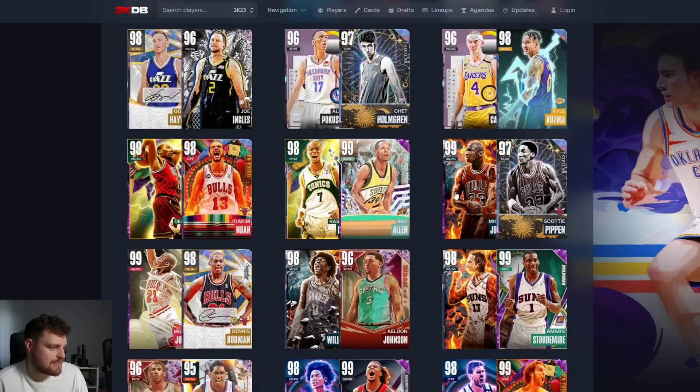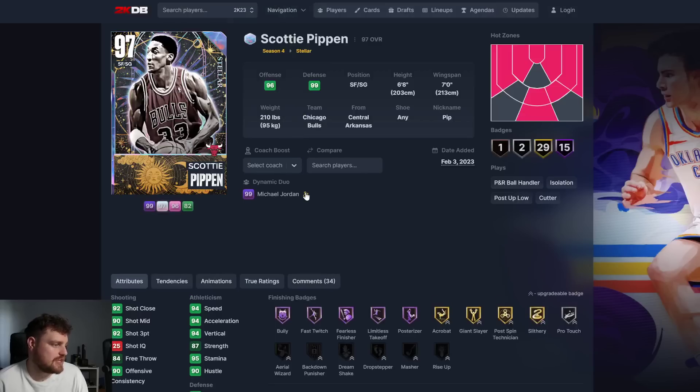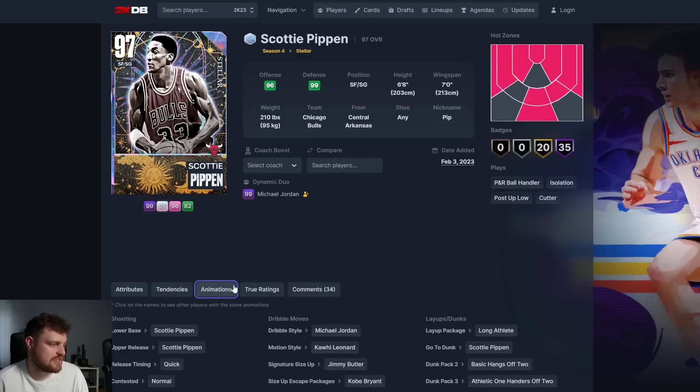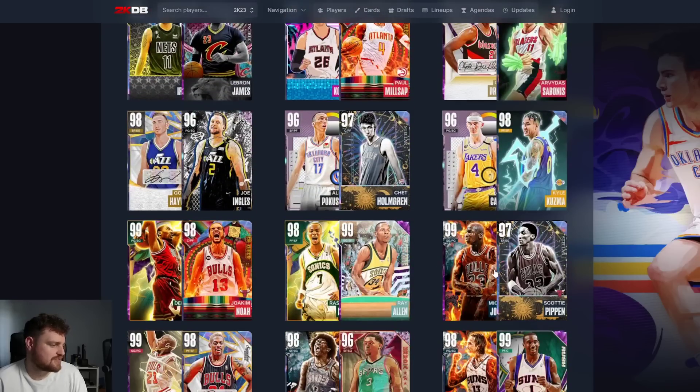As far as animations go, this Jordan is already a beast. The only issue with this Jordan is the Jordan release. This Scottie might basically just become the Invincible Scottie - he's not going to be that different.